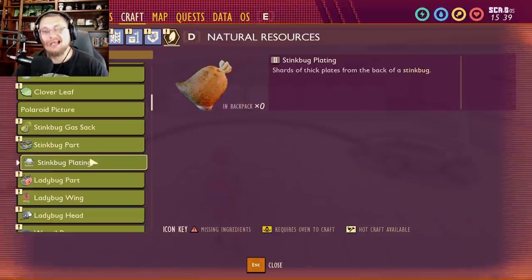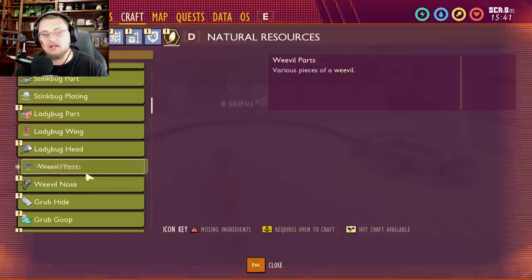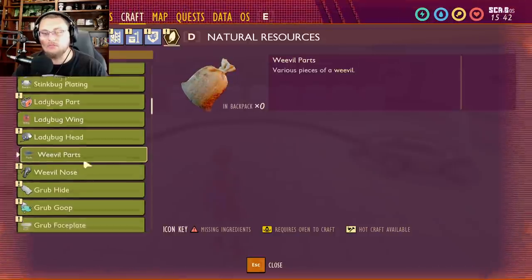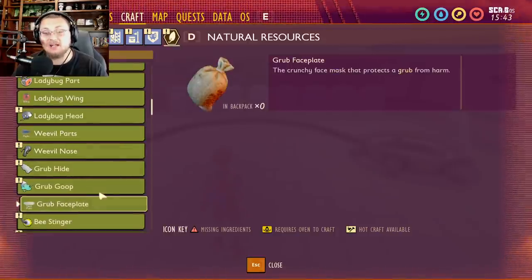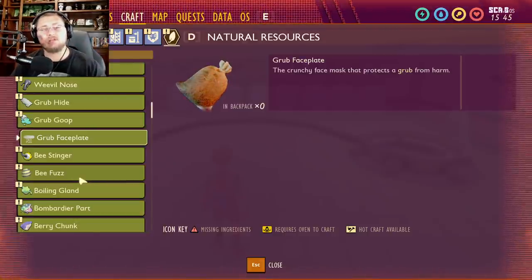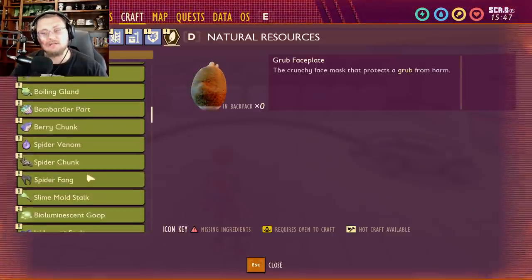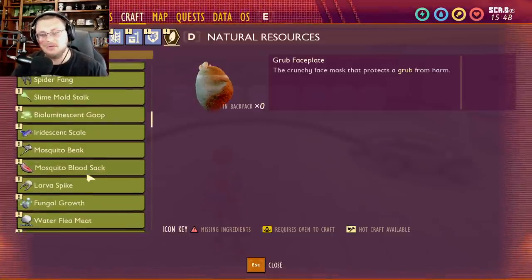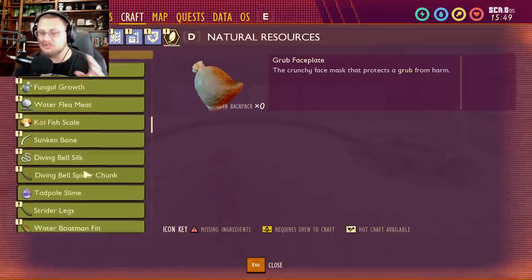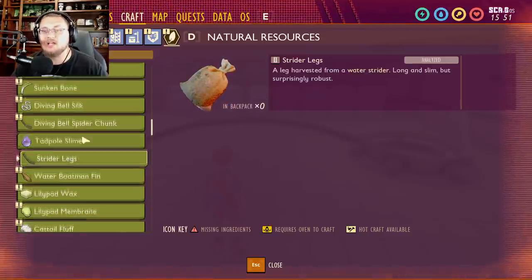Stink bug plating is supposed to be a third item dropping from stink bugs, though it's unclear when it's coming. Ladybug wings, regular weevil parts, and the grub face plate also haven't been added yet. These are extra items that could come later to craft other things, but they've been in the code for a while and aren't new to the Hot and Hazy update.